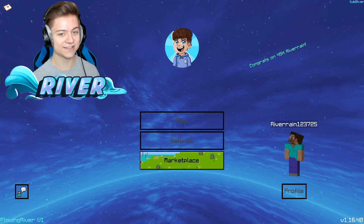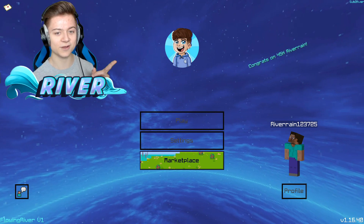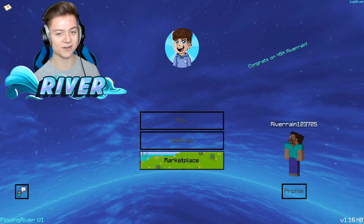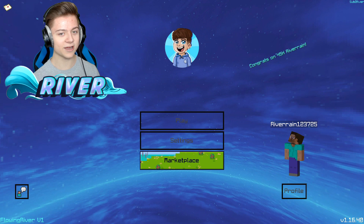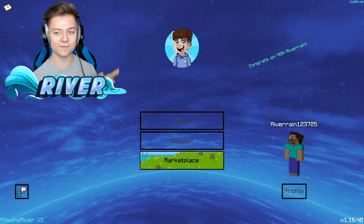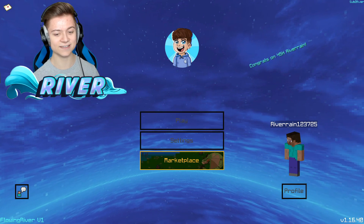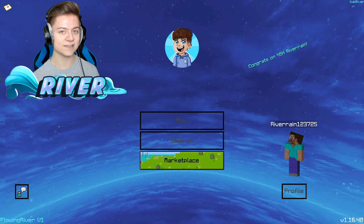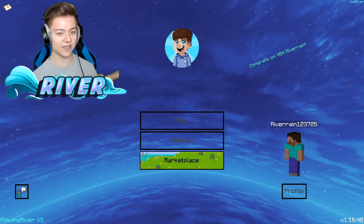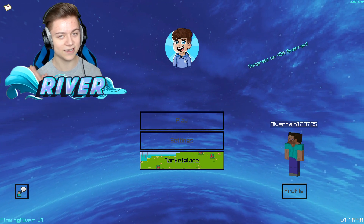Take a look at my brand new pack, ladies and gentlemen. This is absolutely insane — it's actually my Minecraft YouTube logo, designed by my good friend Cookie Cutter, so shout out to him. They deleted the Minecraft logo and put that in. We also got a custom thing on the side that says 'Congrats on 45K, River Rain.' The buttons are see-through and change colors when you hover over them, and it's got an insane blue background.